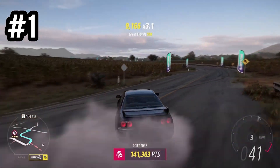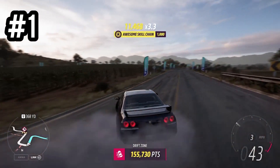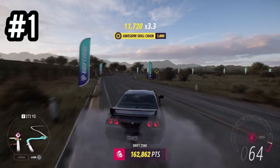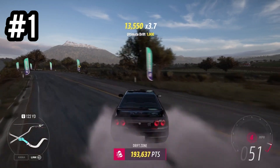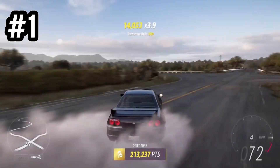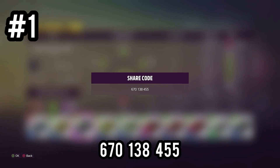It masters pretty much every drifting scenario I went into after a few practice runs. This is actually the first attempt using this vehicle. If you are aiming to rack up points, another one I'd highly recommend is the BMW — it thrashes through the skill points and you can get insane angles, but it's kind of hard to maintain the angle without spinning out. The share code for the Nissan Skyline R33 is on the screen right now.